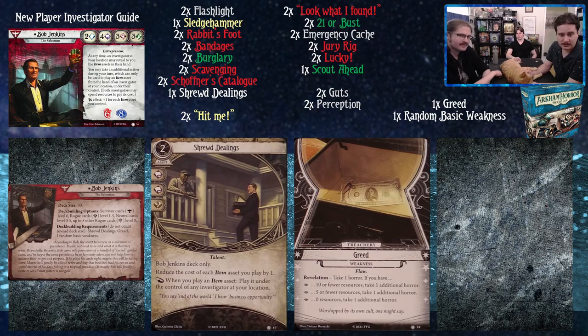His ultra sign effect is plus one for each item asset you control, with six damage and eight horror on him. His unique card is Shrewd Dealings — it costs two, commits for two books and a wild, reduces the cost of each item asset you play by one, and as a reaction when you play an item asset, you can play it under the control of any investigator at your location. His personal weakness is Greed: a revelation that makes you take one horror. If you have ten or fewer resources you take an additional horror, five or fewer resources another horror, and zero resources yet another horror.